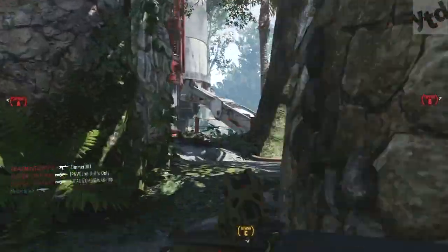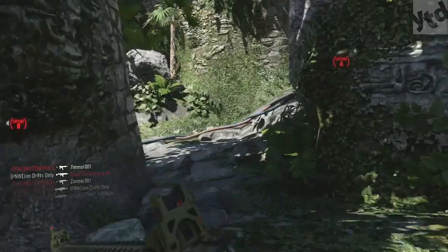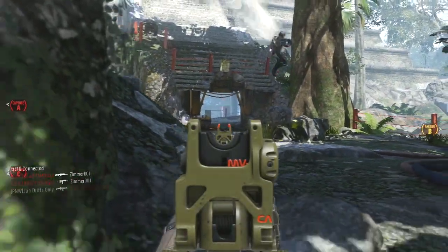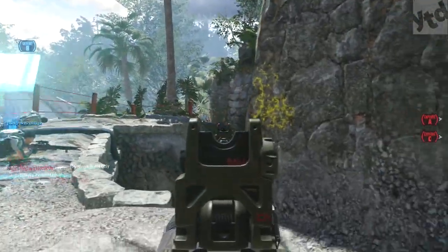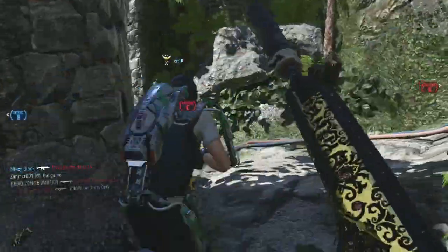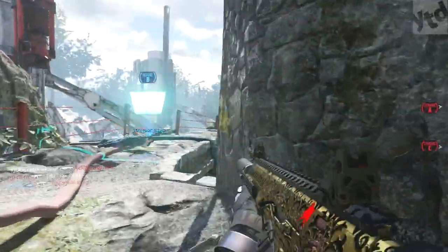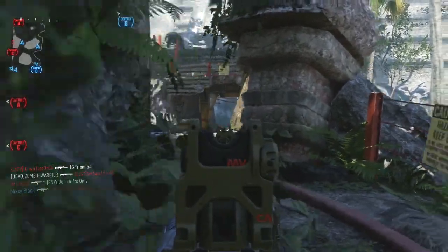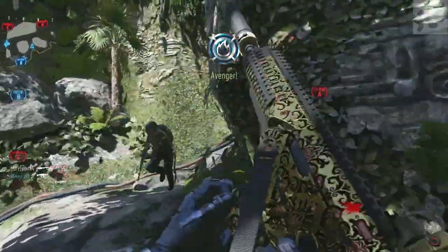My strategy was playing hardcore domination and patrolling the objective closely, sticking near walls, being cautious so people don't spawn near you. Domination worked best because you know where people are going — the announcer tells you they're taking B or alpha — and you can sneak up on them while they're capping your objective. For burst weapons and the MK14 there's no way to one-burst someone at long range in core. You do have to be somewhat aggressive to get five kills before a teammate accidentally kills you or a random grenade ends your streak.